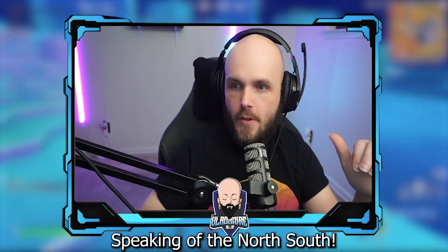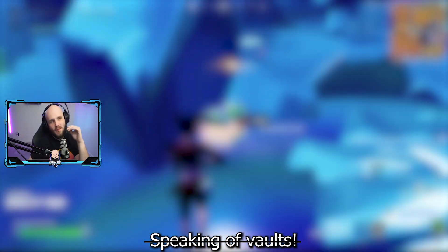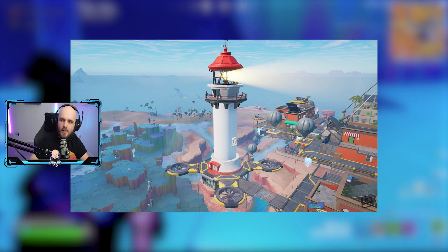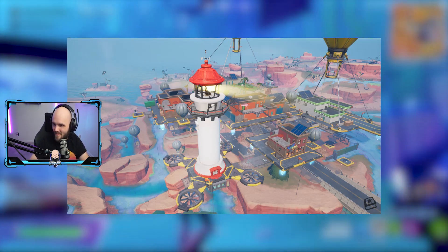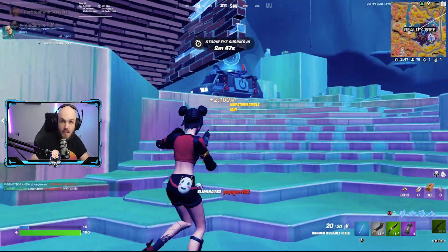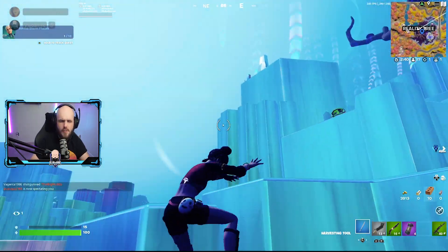Speaking of things flying — down at Cloudy Condos, you can find the lighthouse. The lighthouse has now traveled from the north side of the map all the way down to Cloudy Condos. It looks like it's attached in this photo, but it's not — it's just floating above and nearby where Cloudy Condos is. So if you like landing lighthouse, I guess now you get the extra loot from Cloudy Condos as well. Whatever it's called now — I can't keep up, they change it way too quick.